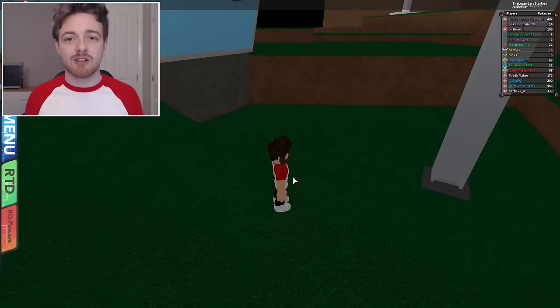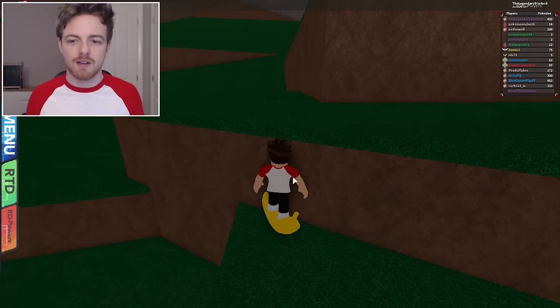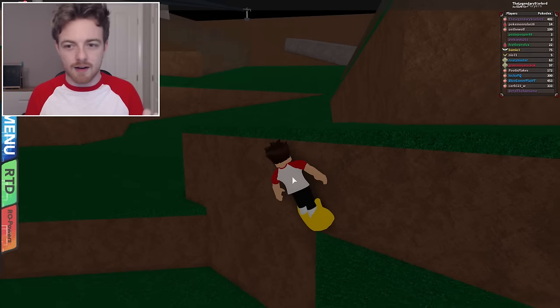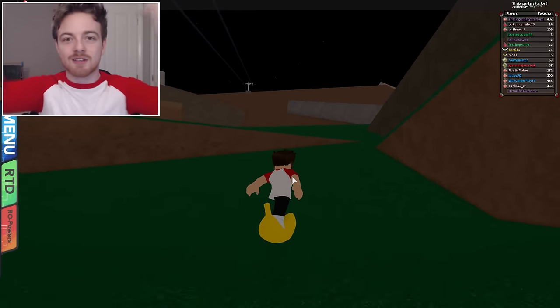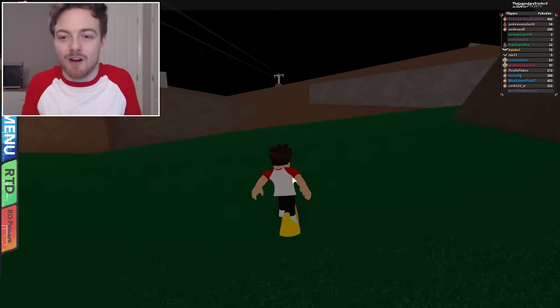So once we're on top here, we can actually do the wall right glitch. It's fairly easy to do. What we need to do is go towards the edge of this little corner right here, and just press forward and right on our keyboards, and eventually you will be on the wall. You can then get out of the map and go explore everywhere. It's a pretty awesome glitch — how can you not love this glitch?